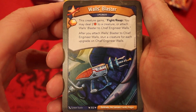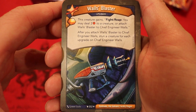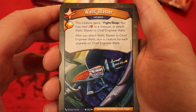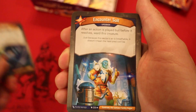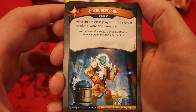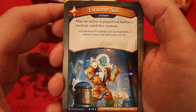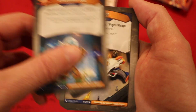Starting off with Star Alliance. It's Walls Blaster — it's an upgrade. Amber David, play it. This creature gains Fight Reap; you may deal two damage to a creature, or attach it to Chief Engineer Walls. After you attach it to Walls, stun a creature for each upgrade on Chief Engineer Walls. Great if we get a lot of upgrades in here. Wait a minute — this is my first Encounter Suit deck. It's an upgrade: after an action is played but before it resolves, ward this creature.